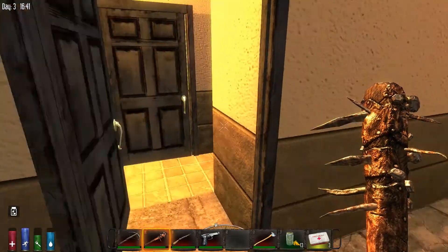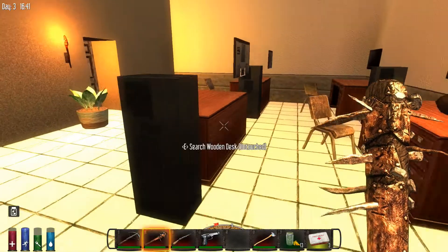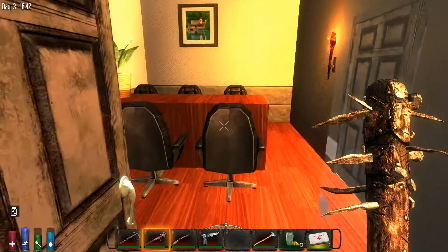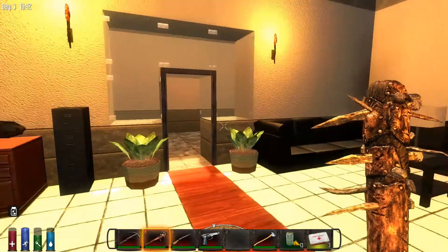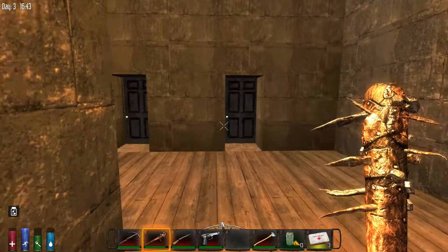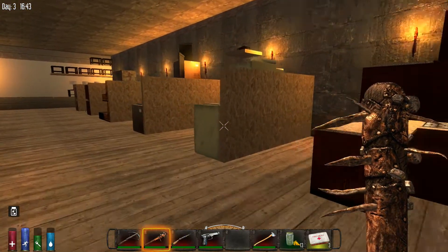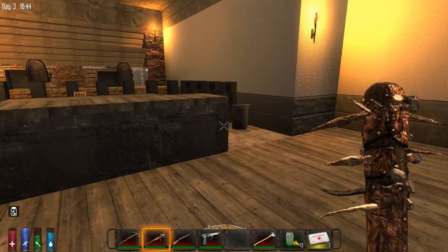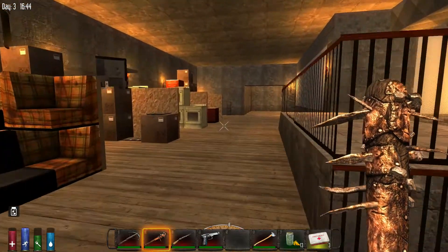Some bathrooms. Maybe the mall office — we'll call it a conference room. Yeah, probably the mall office, usually off to the side somewhere. And then the behind-the-scenes warehouse storage — this is all the storage for various stores.